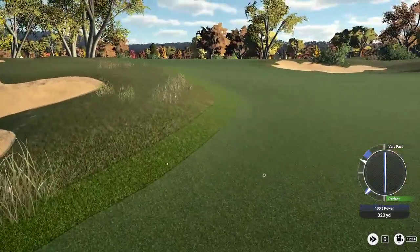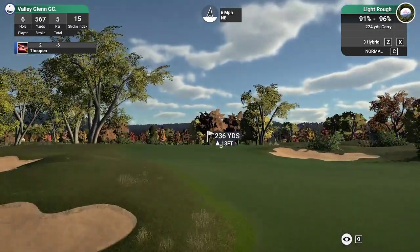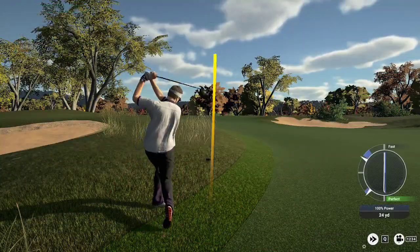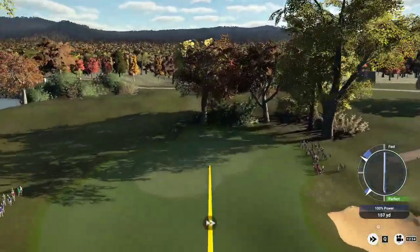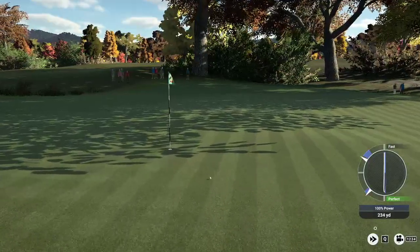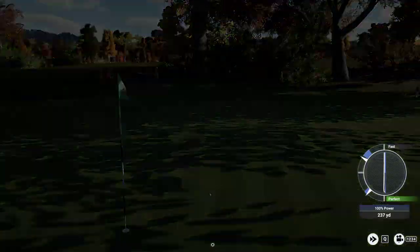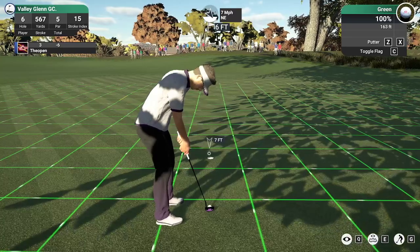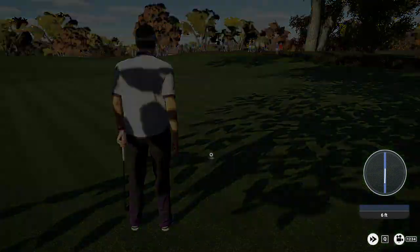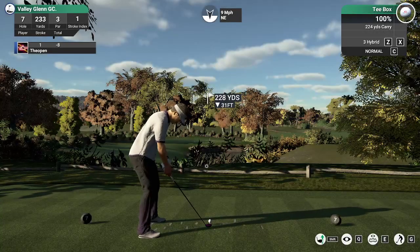I'm pretty sure this is going to land in the fairway here, but that shot actually ended up in the rough. Hitting this par five in two is going to set up some definite eagle possibilities, and the eagle putt drops. Let's see what the seventh hole has in store today.